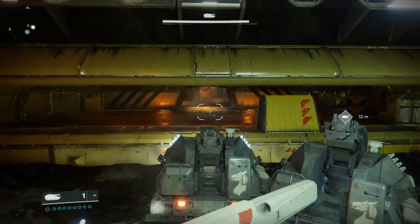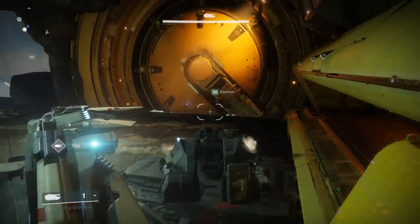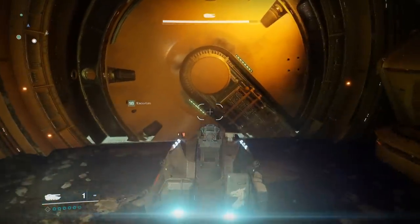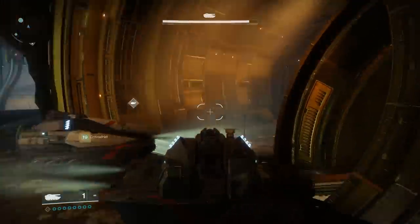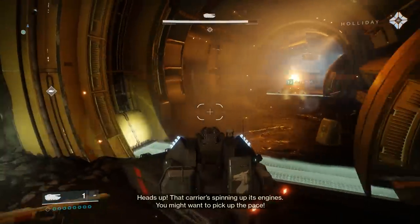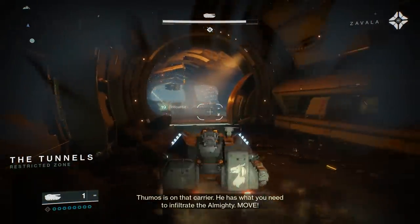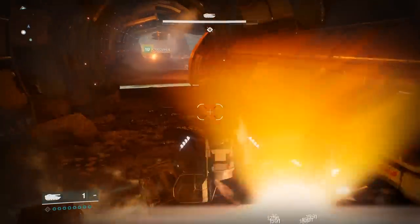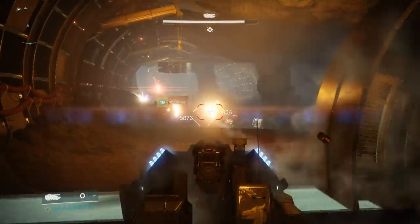Wait, I'm pushing back - I can lift it. Guys, this is a boring way to go through the door he just opened. Coming in. Same plan, yep. Heads up! That carrier's spinning up its engines, you might want to pick up the pace. Thumos is on that carrier - he has what you need to infiltrate the Almighty. This one's almost broken.